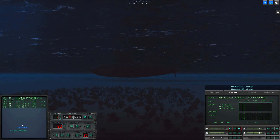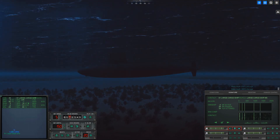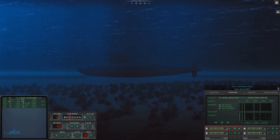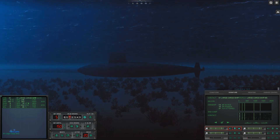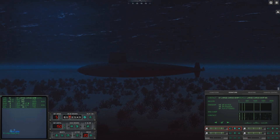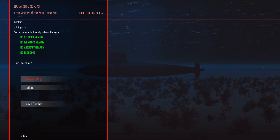Let's take it down to 150 feet, get in the center of the water column. Do a little time compression, steady course. We are rigged for ultra quiet. Where are you? You're just creeping along. No vessels nearby — oh, that's interesting, let's get out.